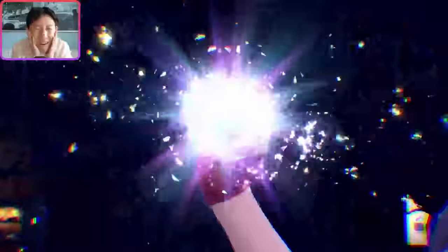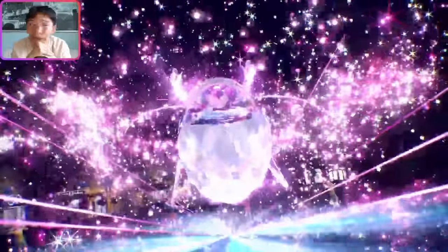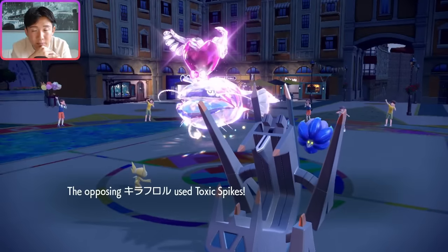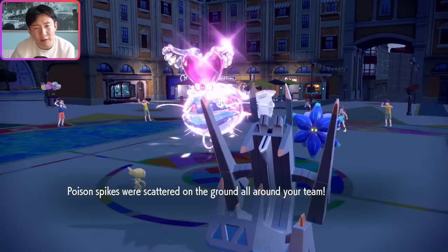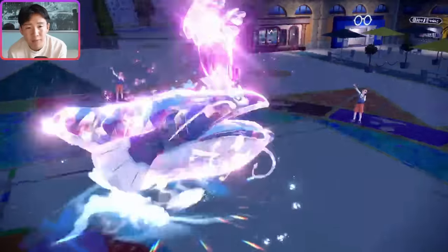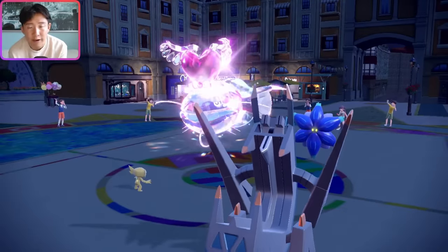Oh, is it Fairy Terra? That totally is. I can't go Draco now, but it's fine — we baited out the Terra, which means I can just Quash and Flash Cannon for a knockout next turn. Their Body Press isn't going to KO me. Let me just Wave Crash here... but we survive, good. The reason I don't really care about Toxic Spikes is because Comfey can just Floral Healing.